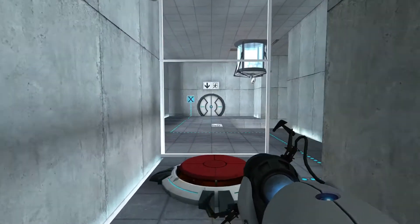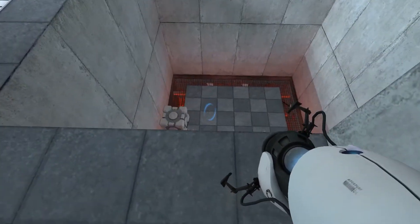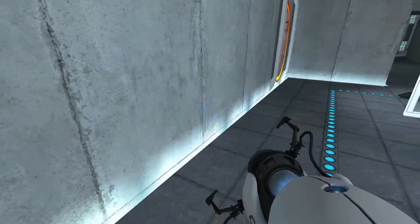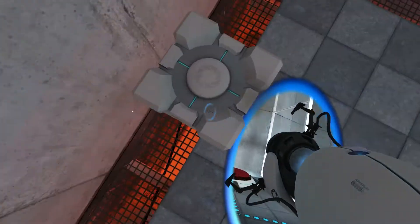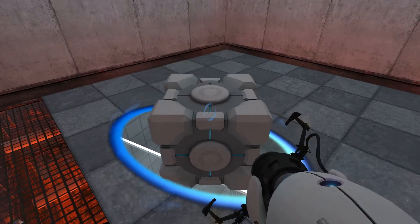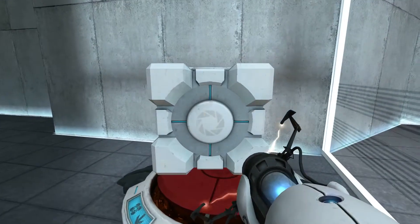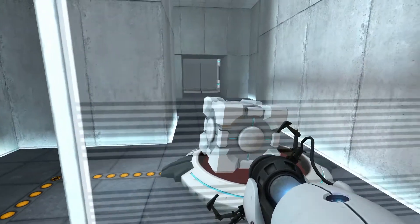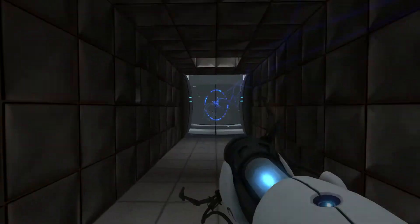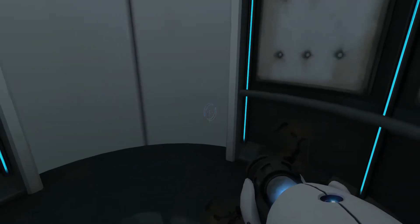Welcome to test chamber four. You're doing quite well. Where's the orange portal? It's right there. Once again, excellent work. As part of a required test protocol, we will not monitor the next test chamber. You will be entirely on your own. Good luck.